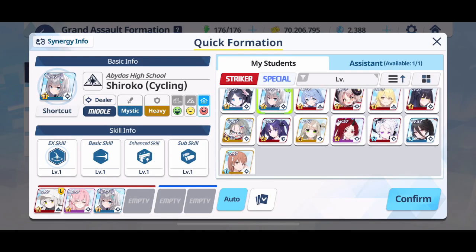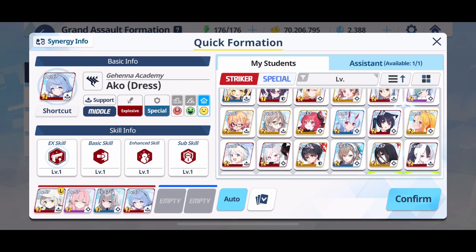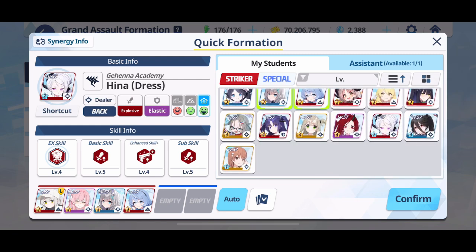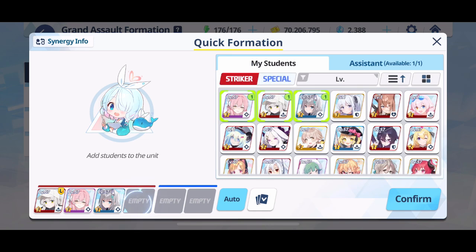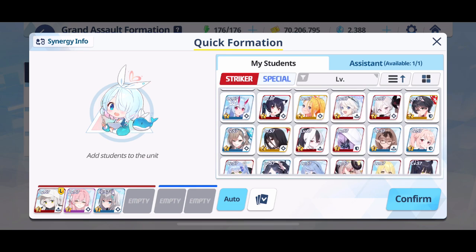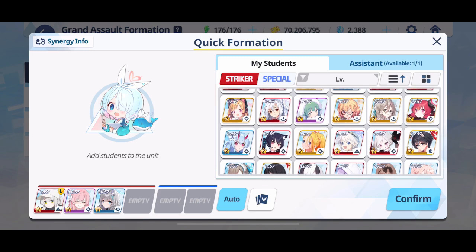For the explosive type raid, you can look at Aru, Hina, Hina swimsuit, Ayori swimsuit, Haruna, Hina dress, Akari, and Mitsuki. Any AoE explosive unit is going to be really, really good here. Obviously, any AoE explosive unit that also applies a debuff will be really top notch.